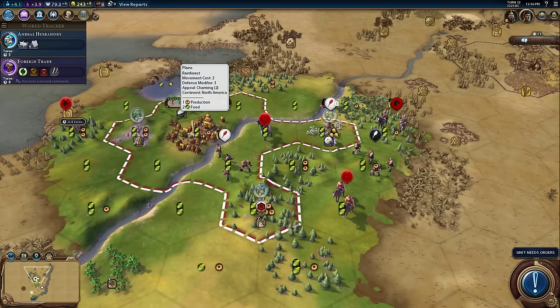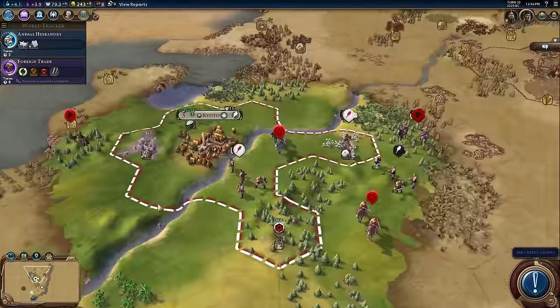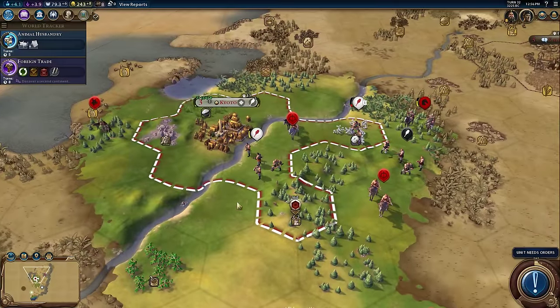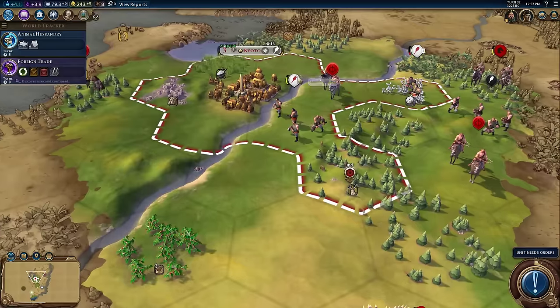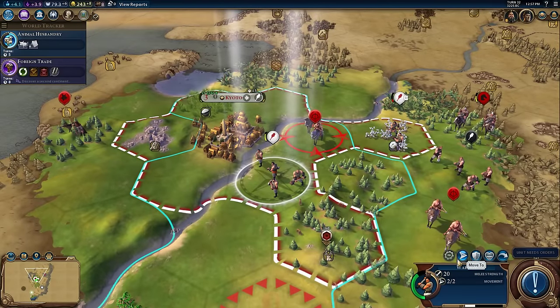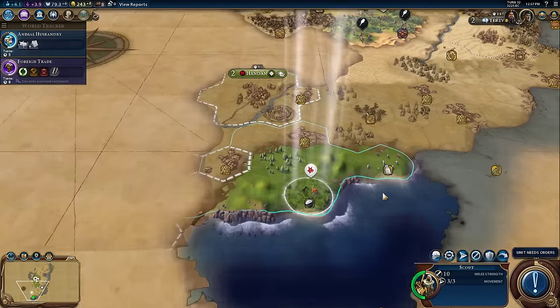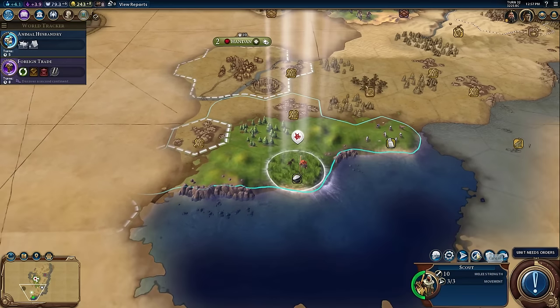Civ 5 keybinds were implemented with multiple modes: a classic mode recreating the Civ 5 binding scheme, and an enhanced mode where WASD controls the camera and Q and E cycle between cities and units. You can hit Shift to switch between city and unit selection mode. Unit actions like sell, delete, and auto-explorer are no longer hidden behind an expandable section. Why did I have to hit a little expando button to find the delete or automate scouting buttons? Maybe they were considered slightly more advanced, but now that fold-out is gone — you always see all your buttons.